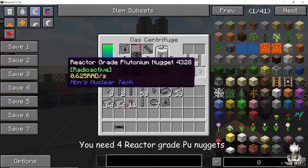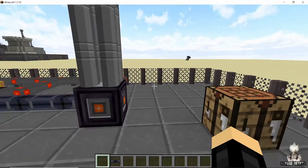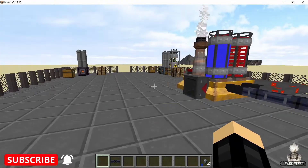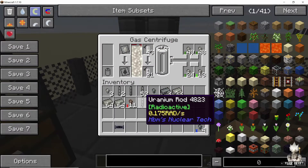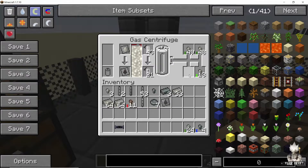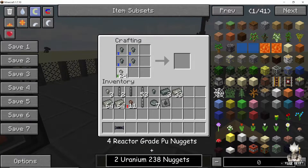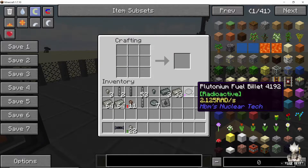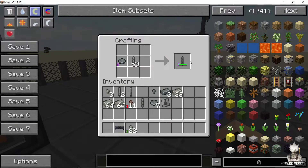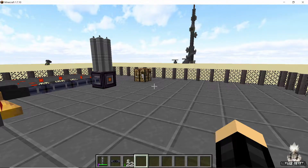As soon as the bar is full, we will start getting reactor grade plutonium nuggets. To produce plutonium fuel you are going to need reactor grade plutonium nuggets and uranium-238 nuggets — that is why it is important to process uranium hexafluoride, which is covered in my previous video. Place four reactor grade plutonium nuggets and two uranium-238 nuggets in the correct formation to get one plutonium fuel billet. Combine that billet with an empty rod to get one plutonium fuel rod, which produces 25 heat per tick and lasts for 75,000 ticks.